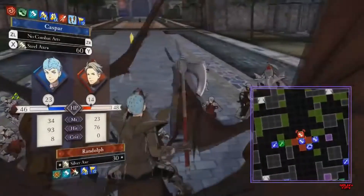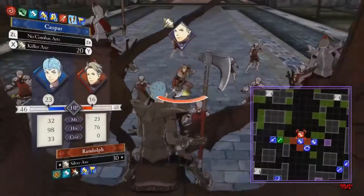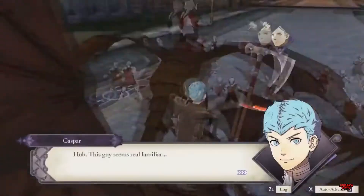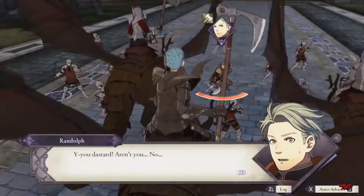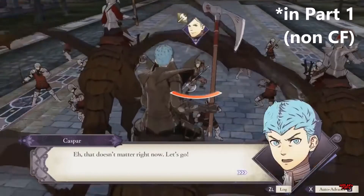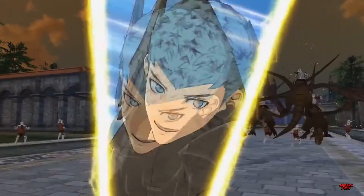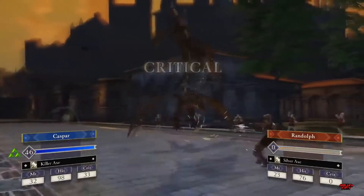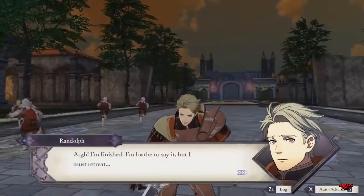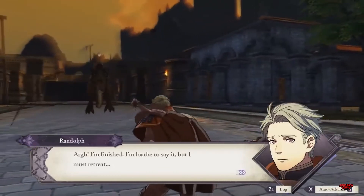The other purpose of Crimson Flower is to showcase the other members of the Black Eagle Strike Force, and one of them is Caspar — Randolph's nephew from House Bergliez. There's just so much to unpack in the relationship between Caspar, Randolph, and by extension Randolph's little sister Fleche. But the only interactions we see between Caspar and Randolph happen when they're fighting against each other in other routes. In these short moments, Randolph is shown to be completely horrified when he realizes who he's fighting, whereas Caspar does not seem to recognize his uncle at all. This makes for such an interesting premise for family drama.